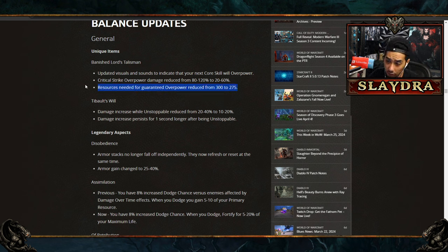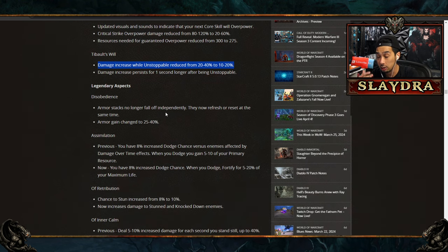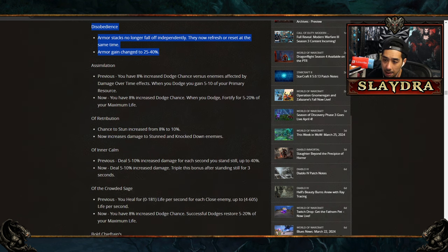Banished Lord's Talisman got massively nerfed — resources needed to gain overpower were reduced by 25, but overpower damage was cut in half. That's a huge nerf to Barbarian. Baltz got one second longer duration after being unstoppable — five seconds instead of four — but with half the damage. It's still probably the best pair of pants in the game. Disobedience now refreshes stacks instead of them falling off independently, but most people will still just play Juggernaut since it's up 100% of the time.